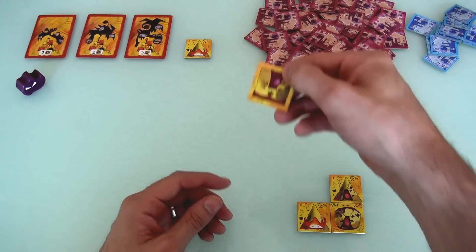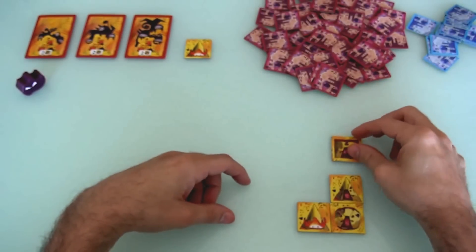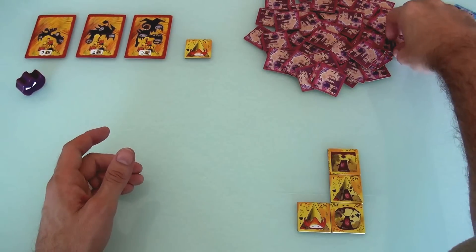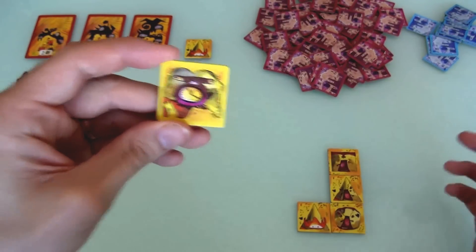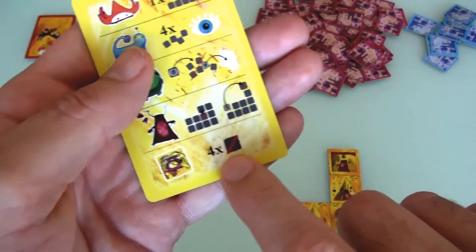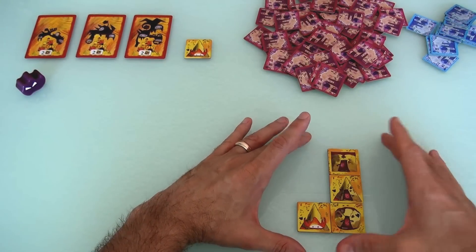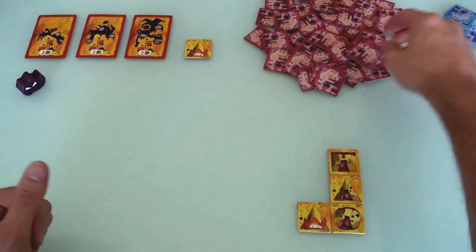Jen actually got to place two tiles in a row — she got another pyro, and since you can put a square on top of a triangle without any restriction, she continued building upward. Now she's got three of the four pieces she needs to complete a tower. On my next turn, I drew another bad guy. This isn't bad because I've got nothing to lose — no castle. So I just say goodbye to this bad guy too, discarding it for free. That was my turn.